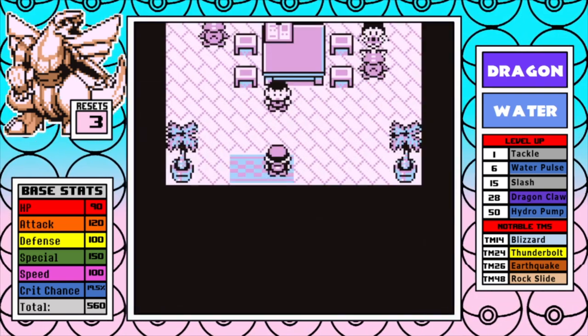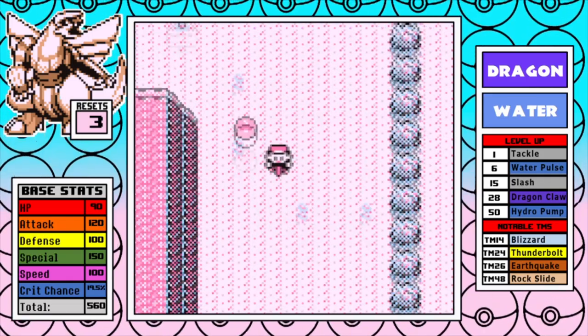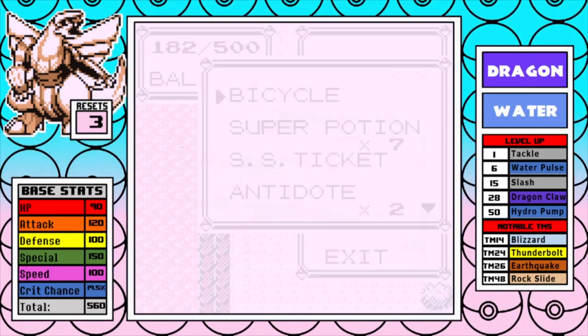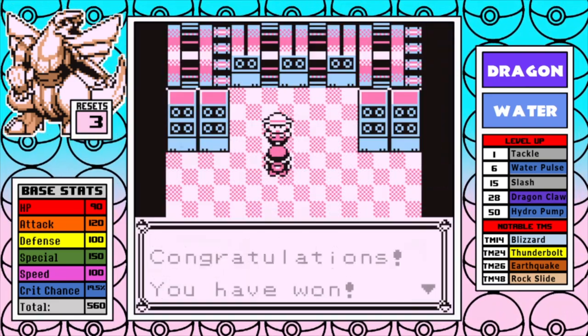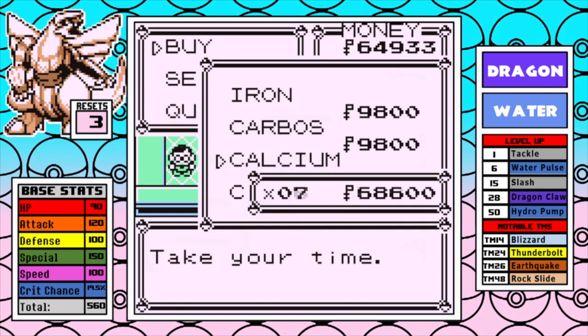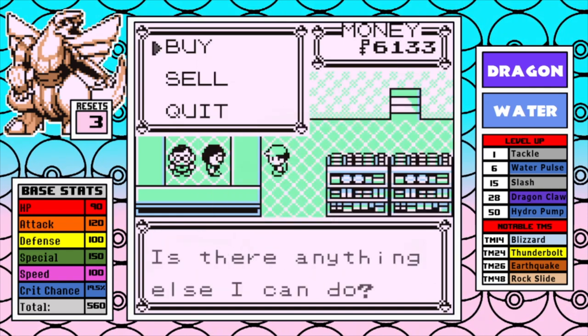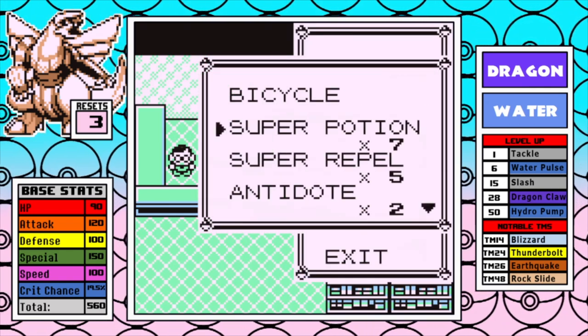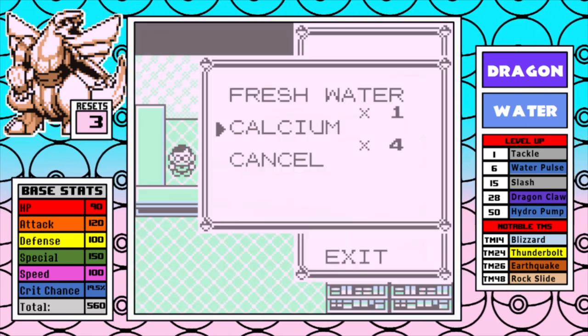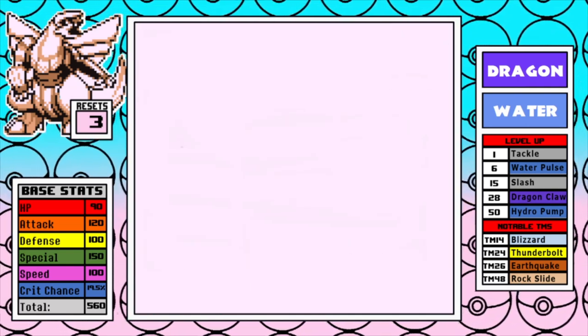I'll be skipping over Pokemon Tower today, and after that I dip down into the Safari Zone and finish up my usual routing to have the most money possible. This means it's time for my big Celadon buy, and for this run I stack up on Calciums to get my damage up. It seemed like the safest play considering that our speed is already pretty great.